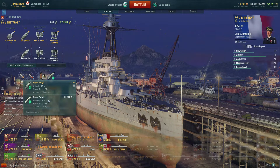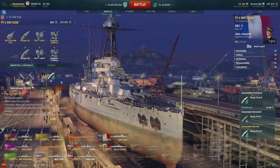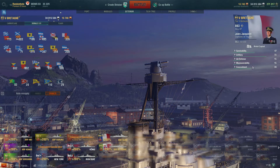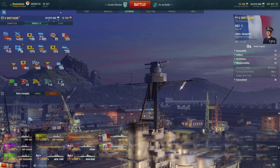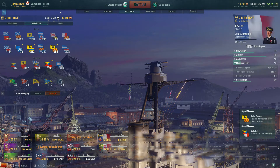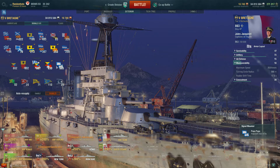Ammunition and consumables — well it's your bog standard repair party 2 and your bog standard damage con 2. Nothing else on there because it's only a tier 5 boat. Let's have a look at the paintwork. Signals — let's up speed a bit because 19.9 knots is a bit terrible. We'll up that to 20.9, which isn't much better. We'll probably take the HP boost on there — they don't burn me for quite as long. And I am grinding XP on this ship.